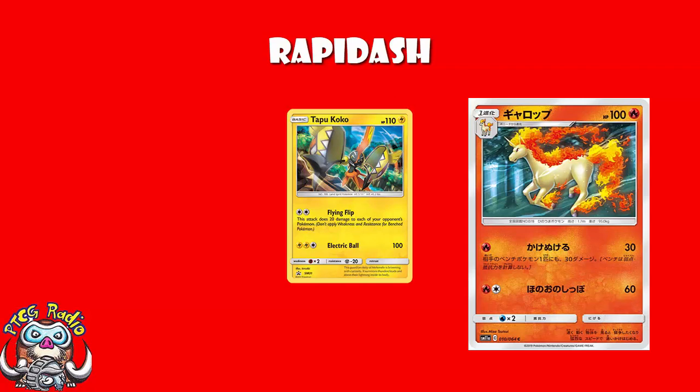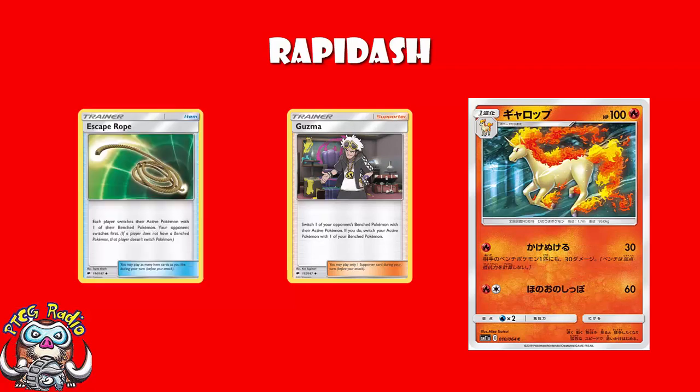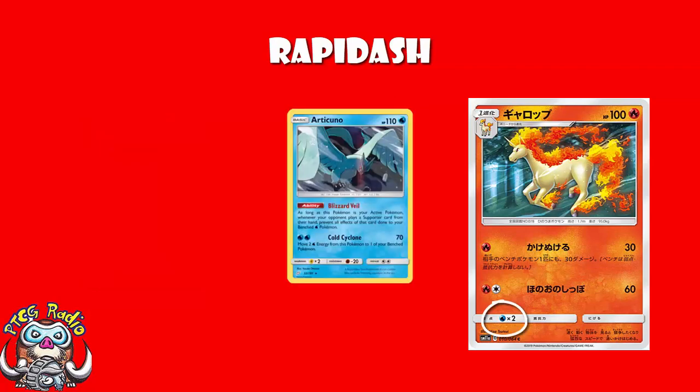It means after a KO you're good. After a card like Guzma or Escape Rope, you've got something to put up. To be fair, it's a bit less relevant with those two cards rotating out, but still, having a Free Retreater is awesome. The Weakness to Water, honestly, not a huge problem. There are a few decks playing Articuno, and Quagsire's running around here and there, but it's not seeing a huge amount of play, so we're all right.